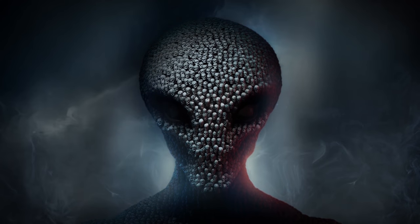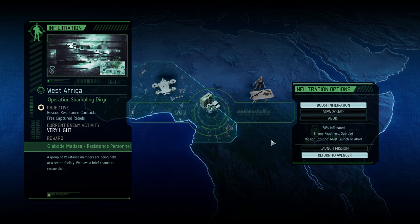Hello, Commander. Hey, everybody. Welcome back to Long War 2. We have a mission called Operation Shambling Dirge. We need to rescue these two resistance contacts and recruit them to our haven. I've added a couple of mods — some compatible map mods and some cosmetic helmet mods, like Halo and Star Wars, that some people were requesting.